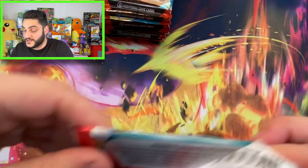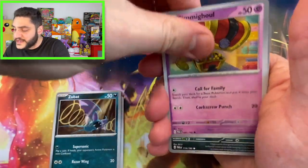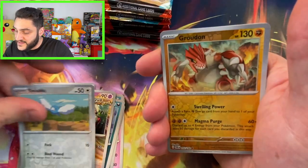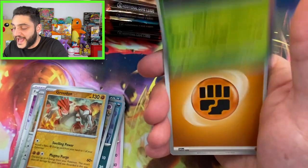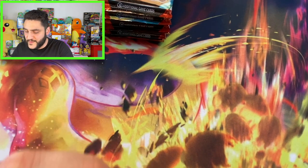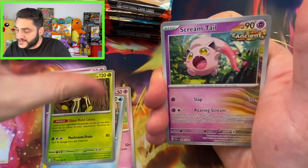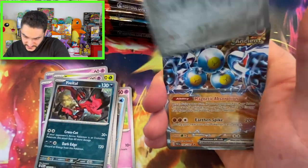We're one down, one to go, and I can officially close the chapter on Paradox Rift and spend no more money — because Pokemon just keeps dumping sets on us. There's got to be a Zubat in every single set, it's crazy. I like this new art style. We got a little Scream Tail going on here, a Swablu, and then — oh, this is a Groudon! It's a reverse holo Groudon! Wu-Tang Clan! Let's see what else we got — four packs to go and I'm pretty happy so far.